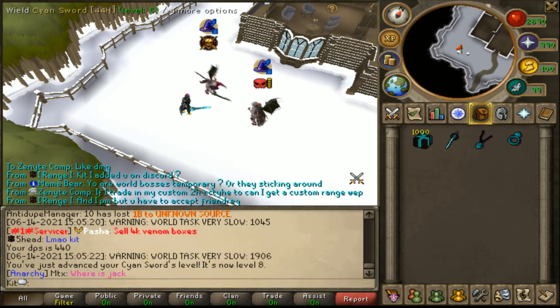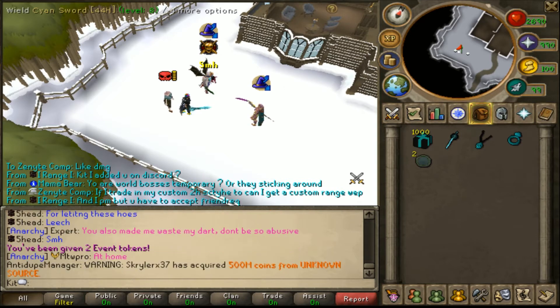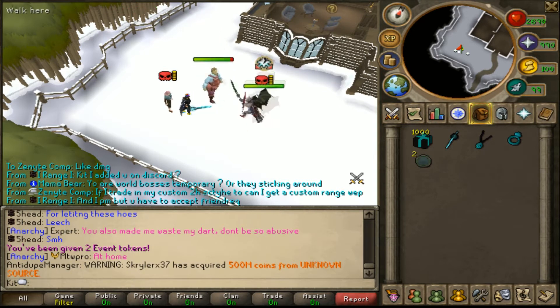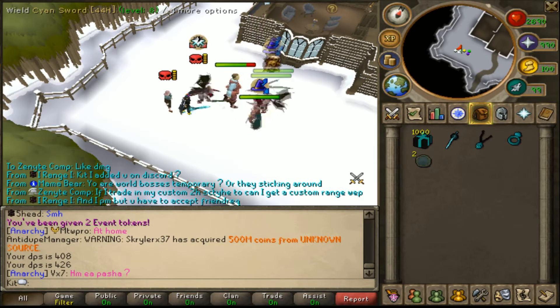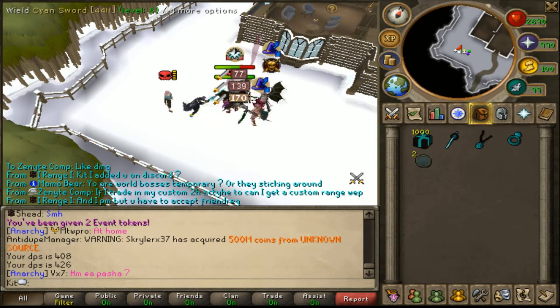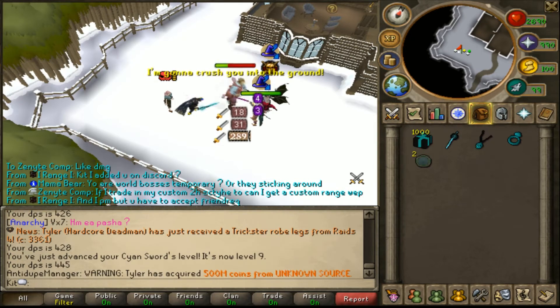You can also get two or three of these Cyan weapons and stack them on top of each other. Imagine if you had the sword plus the amulet — it would be better than whatever custom you have, or even if you don't have a custom. The Cyan Sword is 20% damage plus the amulet is 20% damage — that's 40% extra damage right there.